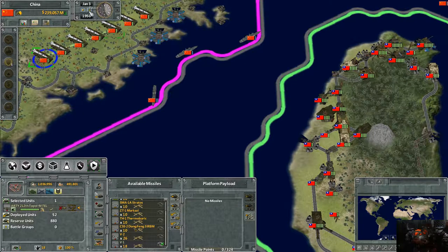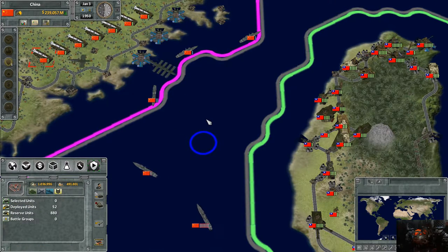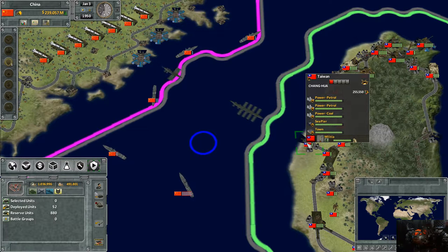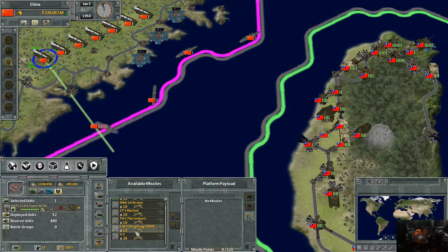Now we're going to load up all the missiles and show what a saturation attack looks like with V1s. You notice they do more and more damage, specifically to the unit we picked. They didn't do much damage to the town though — a kind of sad thing about early-game missiles.